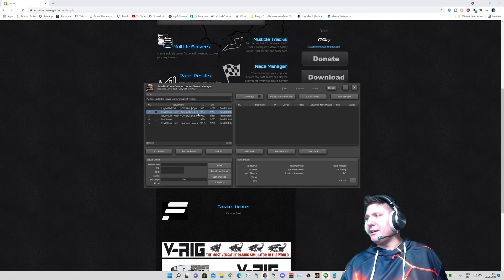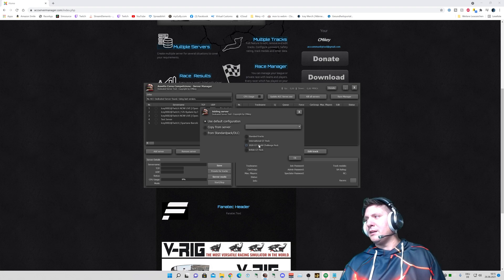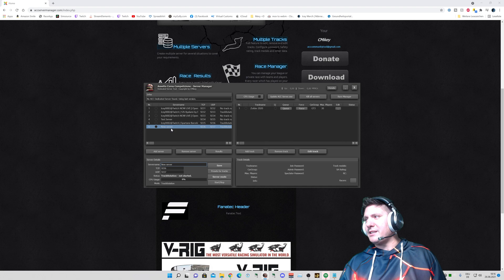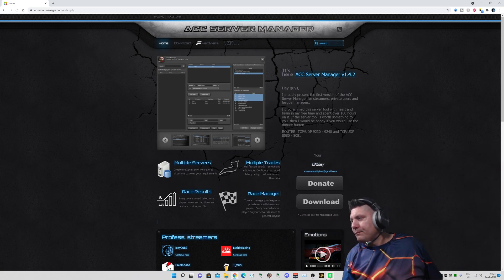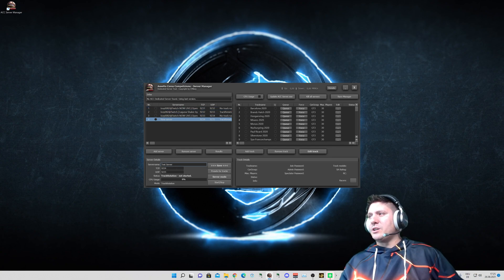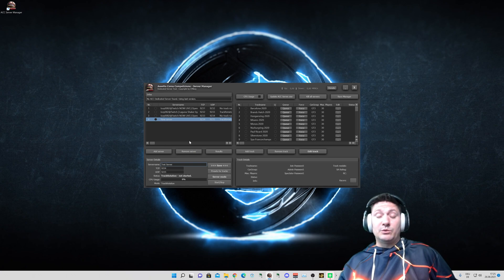So now we press the key. It looks like I already have a couple of servers with my settings. I'll just create a new server — so 'Add Server' — from the standard pack. We take GT World Challenge, International GT, and 2020 GT World Challenge. We change the name to 'test server.' The ports will be automatically inserted — normally it starts with TCP 9231 and UDP 9232. Here we already have 9234 and 9235. It does it automatically, you don't need to care about it.